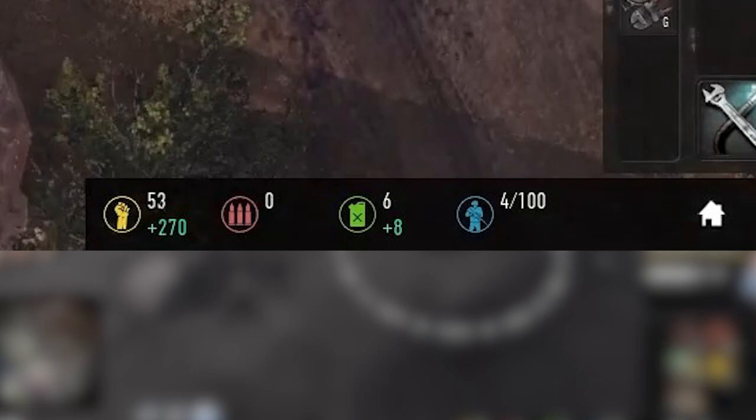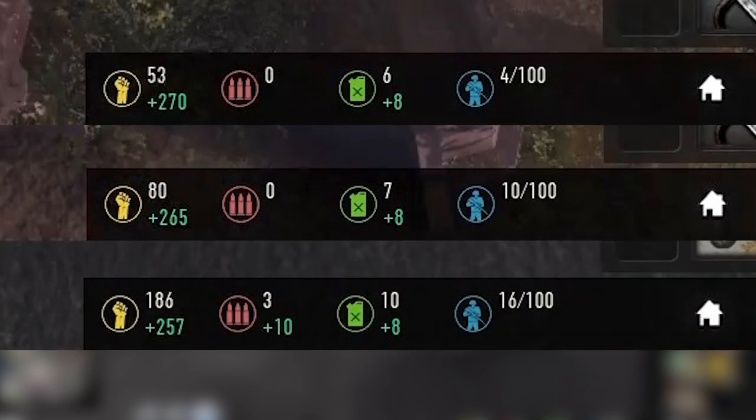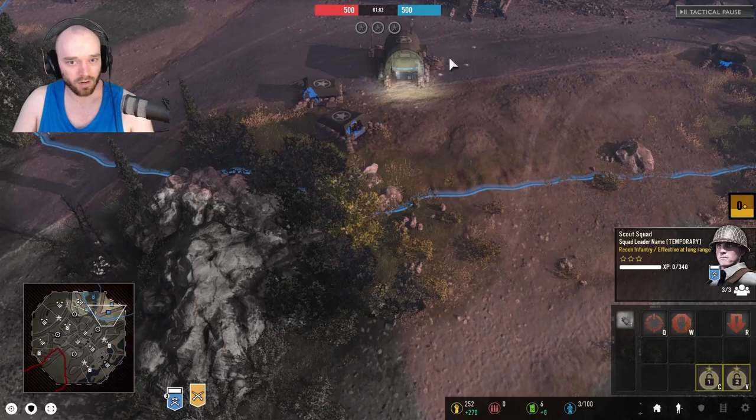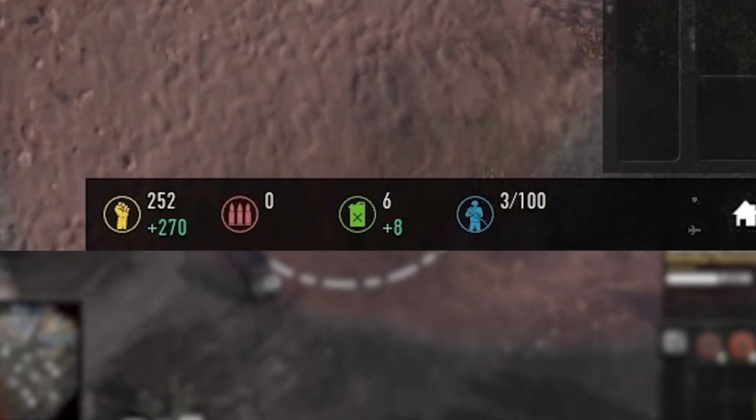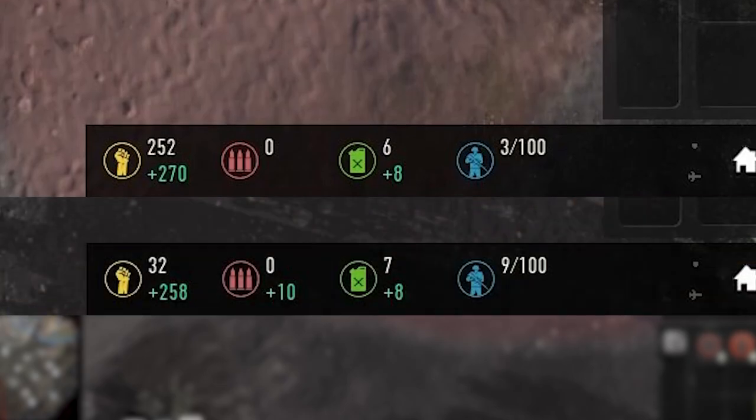Then producing a 6 pop cap unit I lost 5 manpower per minute, then producing another 6 pop cap unit I lost 8 manpower per minute, so it appears there is some kind of reduced manpower tax for Vermarkt below 10 pop cap. It's a similar story for US Forces — the first scout not costing you any manpower, but then producing a rifleman at 6 pop cap loses 12 manpower per minute.